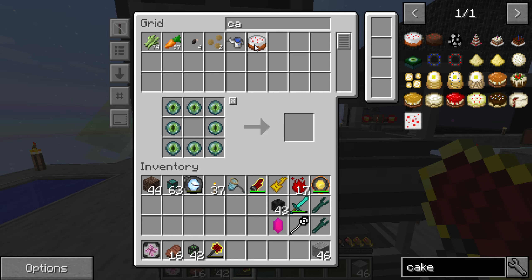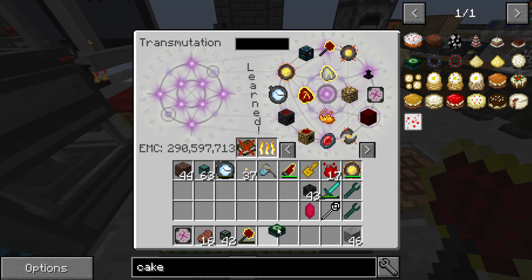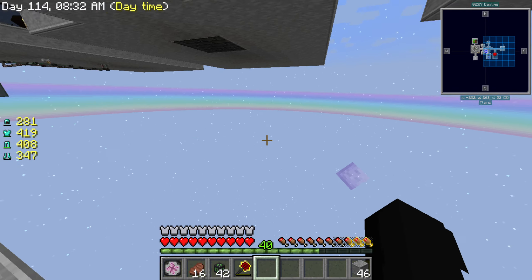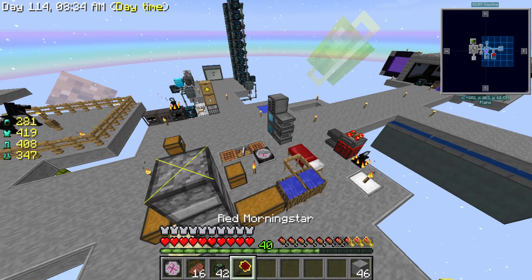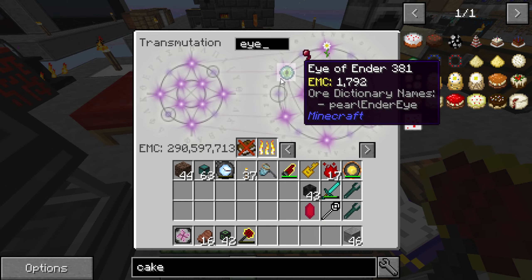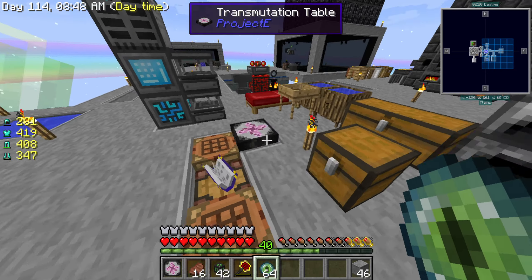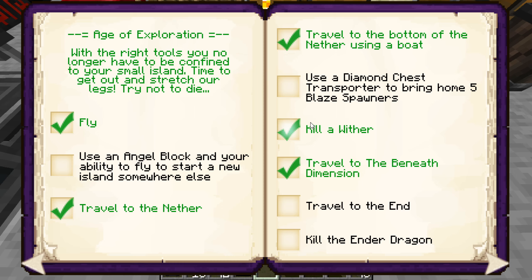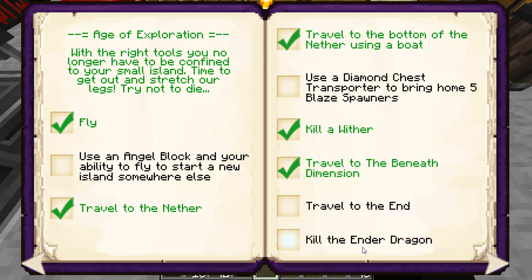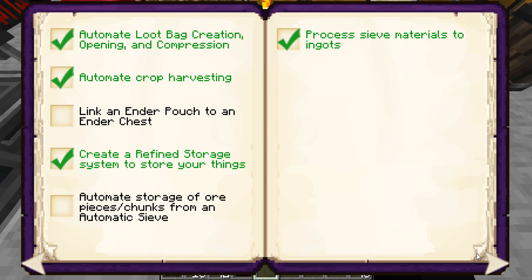I believe End cake is just cake surrounded by eyes of ender - is that correct? I'm gonna take a guess and say yes. Wait - I think we have this cake already. That's pog! But I think we're gonna have to leave it at that though. I gotta be careful - I don't want to fill it right now because I want to save that for next episode, leave you guys on a little bit of a cliffhanger.